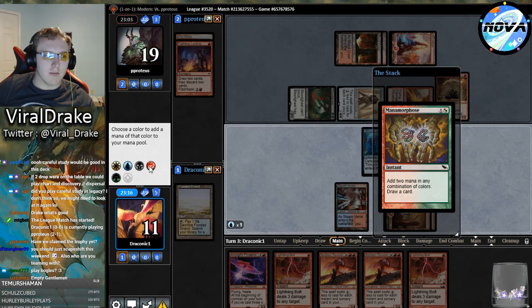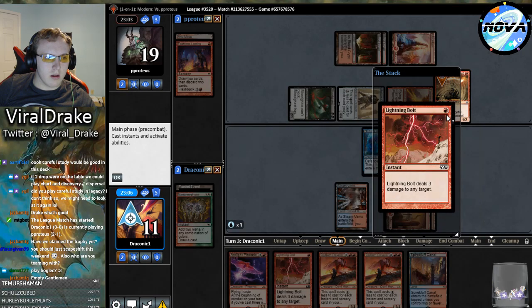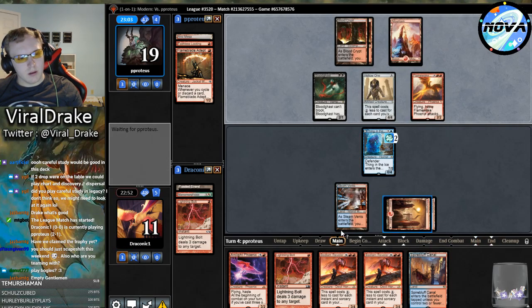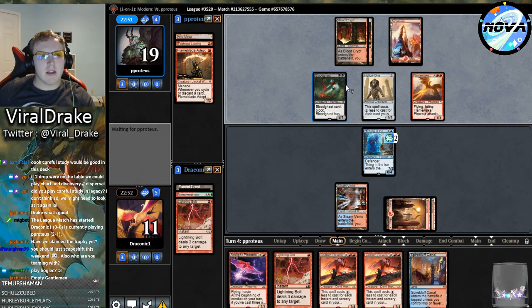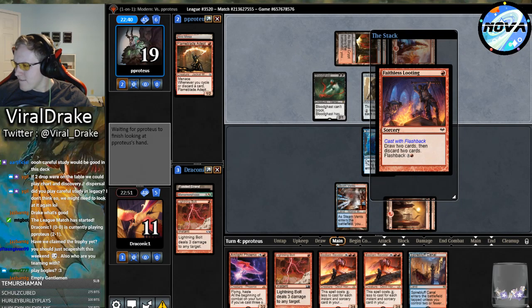I think I'm going to go into red-red because we have two red spells we want to cast and there's a Steam Vents to cast the blue spell. If I go double bolt or whatever I would need the double red anyway. They're in the tank - they played out three lands so playing the fourth isn't great. I kind of just don't want to bolt if we draw Faithless Looting though.